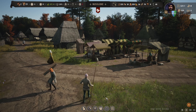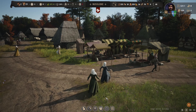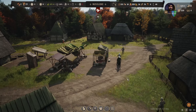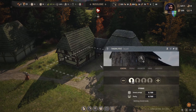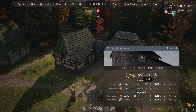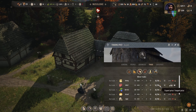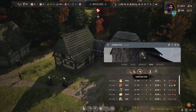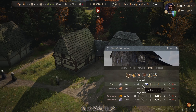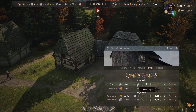Welcome back to Manor Lords. We've got no food and no money, so I really want to sort that out today. First, we're going to sort out the money situation via trade - we're going to start exporting some goods to get a bit of money. We are importing meat which is expensive, so we're going to stop that and instead export stone since we've got a good surplus of that. It's one coin per rock.